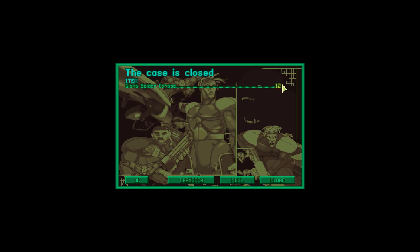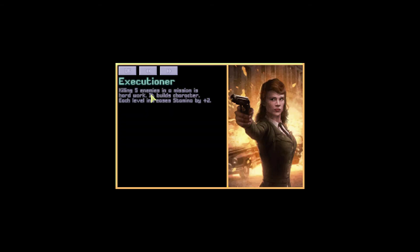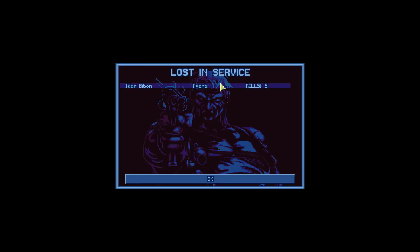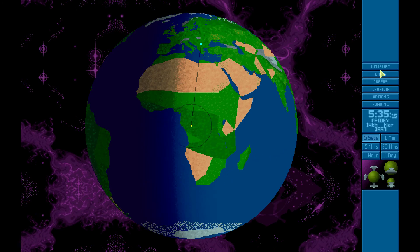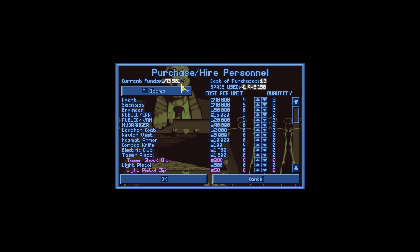Oh, it's still alright though. 14 enemies killed, 12 corpses recovered. Did we get any live ones? No. We got a new senior agent - executioner. Killing five enemies in a mission is hard work, it builds character. Each level increases stamina by plus two. And shotgun surgeon - I think we know this already. And agent Beton is dead after killing five people. We're almost out of funds.